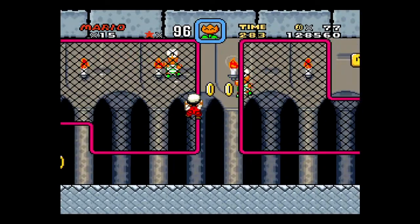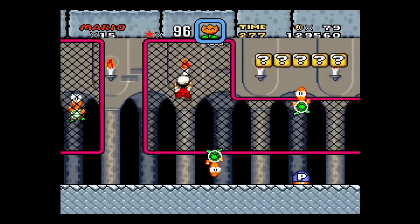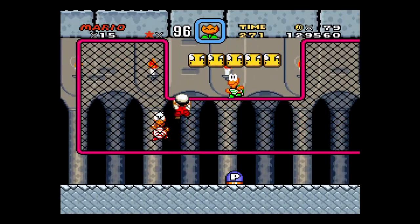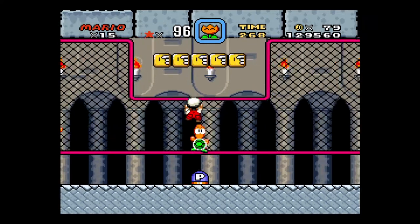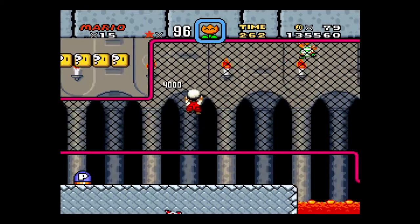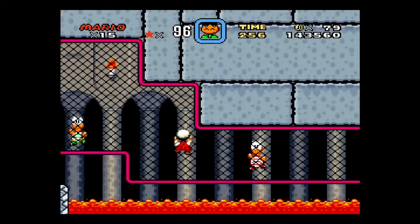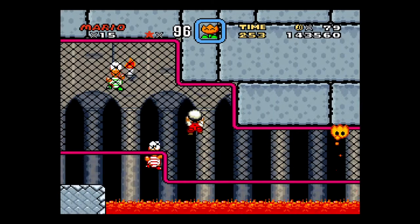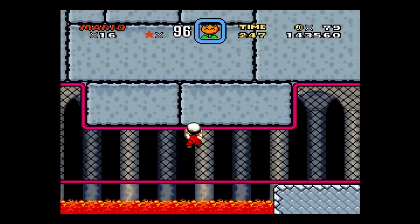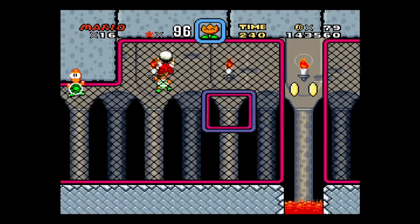If you stay on the fence, you can actually get lives if you hit enough turtles to get the free life. I think I've got to get a couple more of these. The next one's going to give me a life, and every one after that. But if you touch the ground, the count resets.